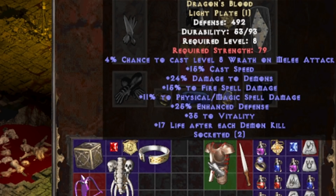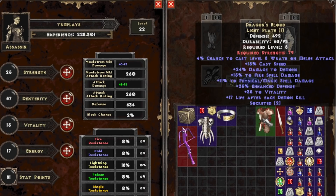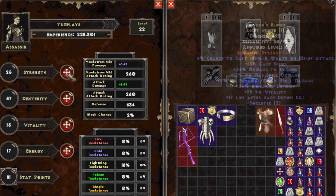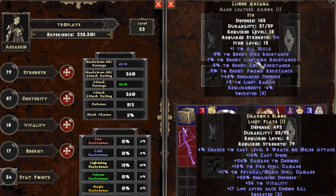We got the Catalyst of Disenchantment so we could actually make the Najinata right now if we wanted to. This Dragon's Blood Light Plate is interesting — 17 life after each demon kill, 35 vitality, increased physical and magical spell damage, increased fire spell damage, more cast speed, and 4% chance to cast level 8 Wrath on melee attack. It has a lot of armor and that 35 vitality is quite a lot. We'll put enough strength on our character to use it. For fighting demons we get basically infinite survivability — that 17 life per kill is so much.